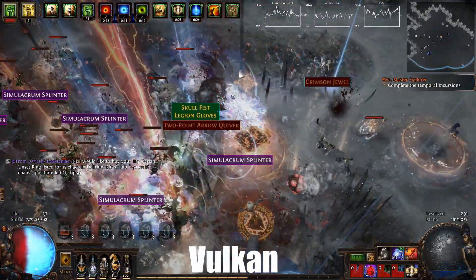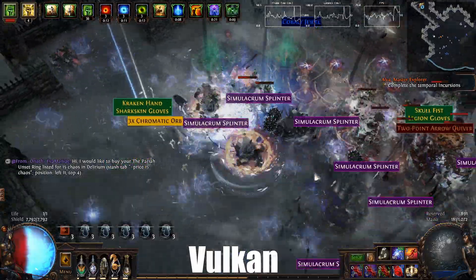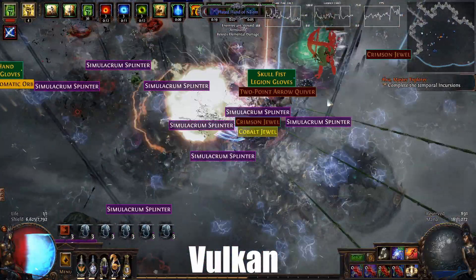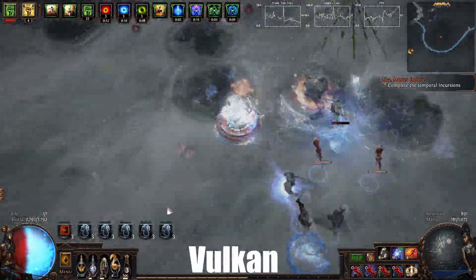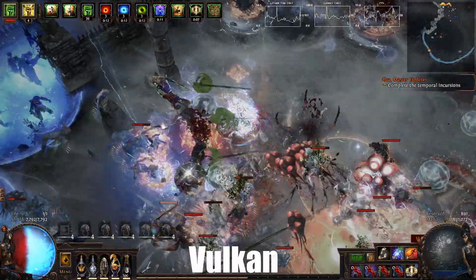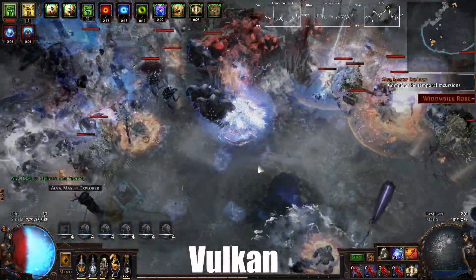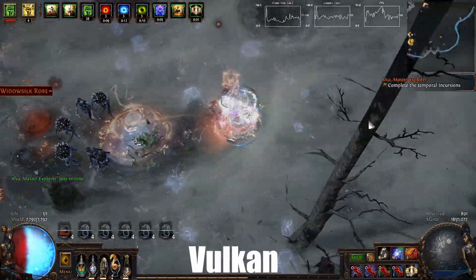The league itself is cool — cluster jewels and everything — but the performance was terrible. For next league we're going to get the Vulkan renderer. It's currently in beta but it's going to be fully released for 3.11, and hopefully everything will be ironed out so we'll get buttery smooth FPS with no more big spikes or drops.